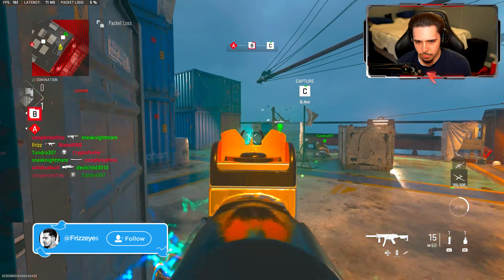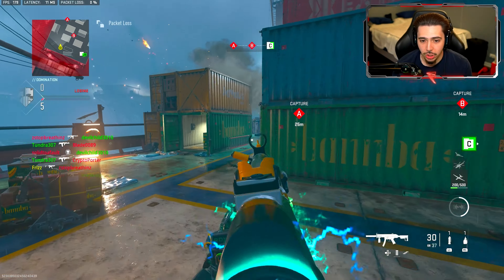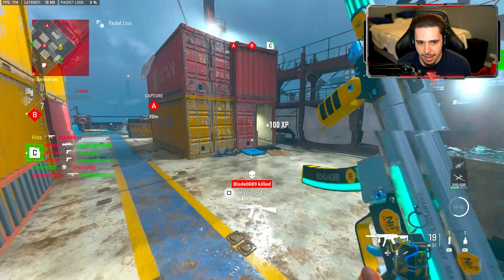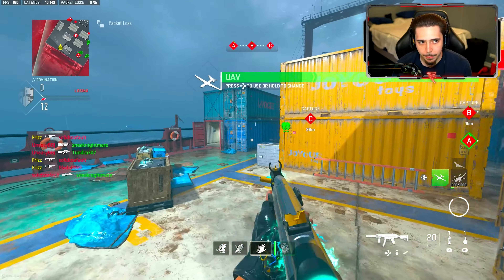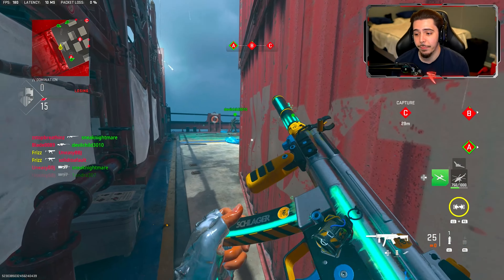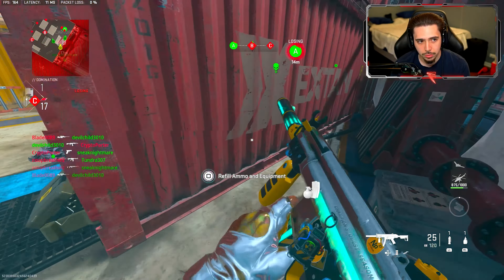I mean, I've got to get a nuke with the nuke blueprint - it would only be fitting. So we've got the Lachman Sub. I'm not gonna lie, this thing looks way cooler than the previews and videos I've seen. It looks better in my hands than it does on video - it really doesn't do it justice. I was honestly a little curious how people were getting this thing unlocked because it was rough - five wins in a row and then grabbing the contract and actually doing the challenge is really not easy at all.